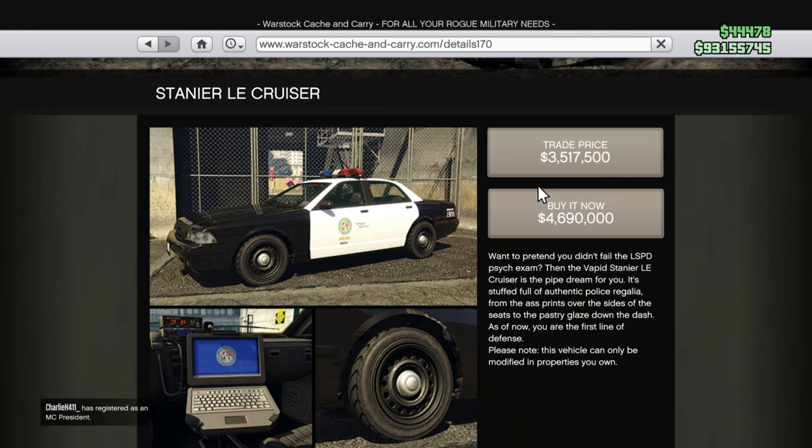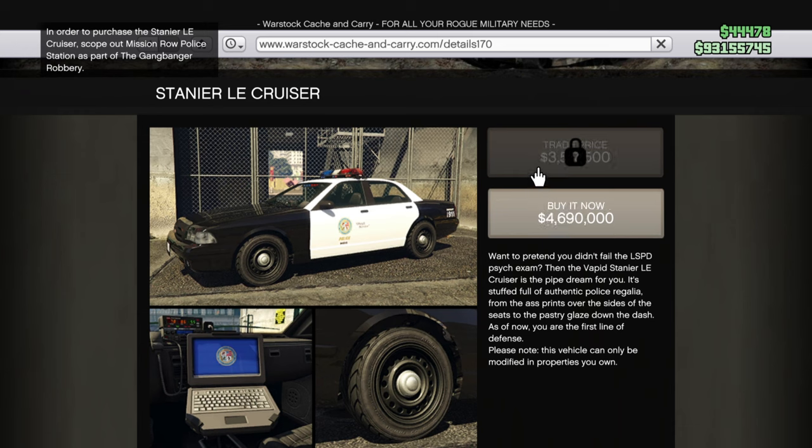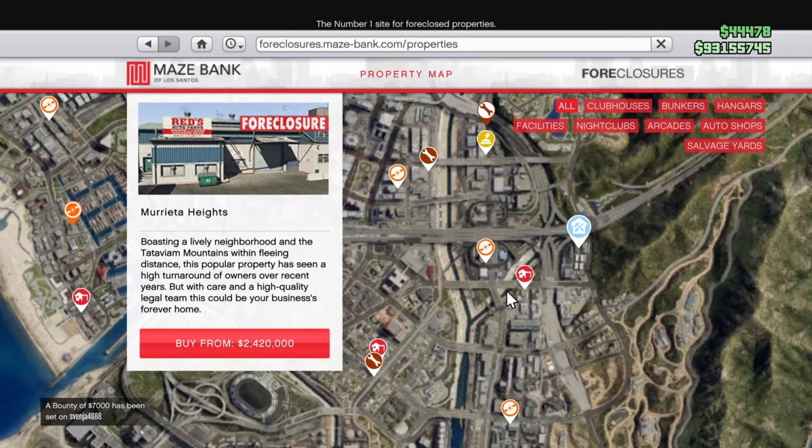First, the Stanier LeCruiser — if you want to unlock it and buy it, you will have to complete the scope out mission at the Road Police Station as part of the Gangbanger Robbery. There is a new business called the Salvage Yard, and with this business you can do robberies. One of those robberies, in the first mission, you have to scope out the Road Police Station — that's what they are talking about.